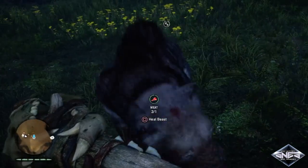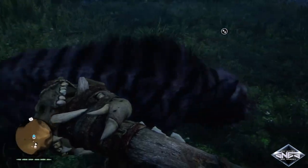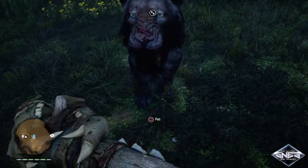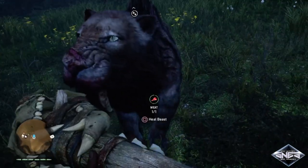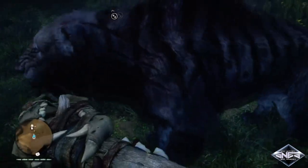Stand in front of the beast as close as possible. Now you're going to want to feed the beast and jump away from him. Doing this cancels the animation to feed the beast, but somehow he still receives the meat and starts munching away. I failed on my first attempt, so we're going to do it again. Notice he's eating away but you didn't do any animation.